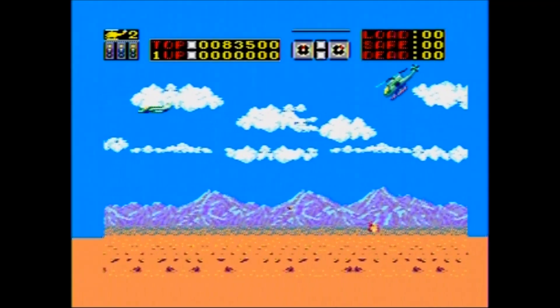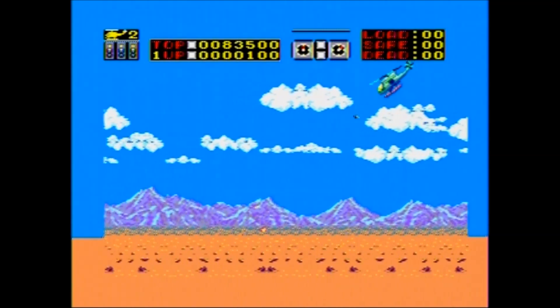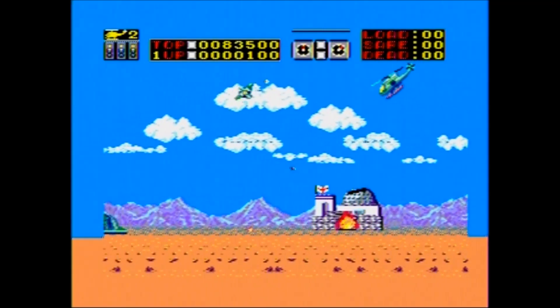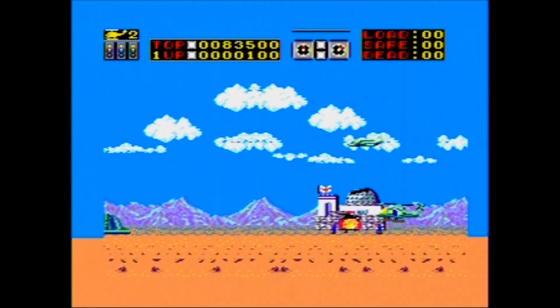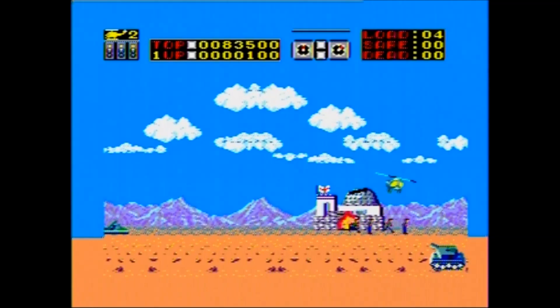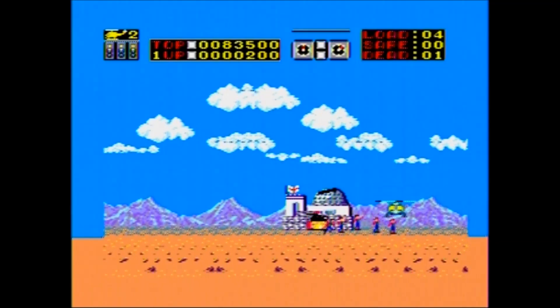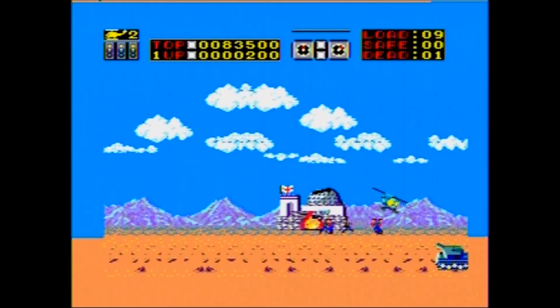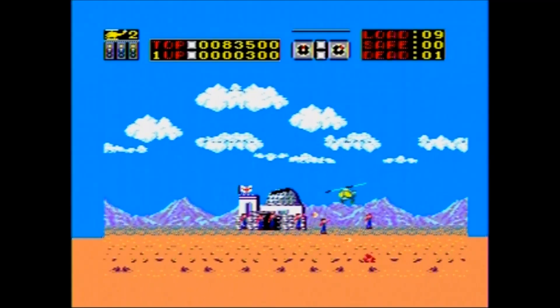Choplifter is an action game for one or two players alternating. In it, you control the Hawk Z helicopter and are trying to rescue hostages in one of three stages. Each stage has 64 hostages held in four separate areas. Rescue 40 of them and you get to move on to the next stage. Beat all three stages and you will start back at the beginning with higher difficulty and slight changes, such as the first stage now taking place at night.